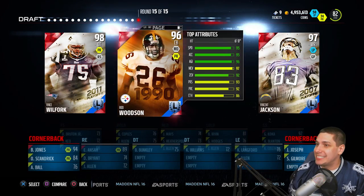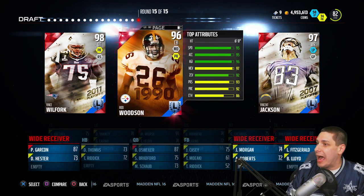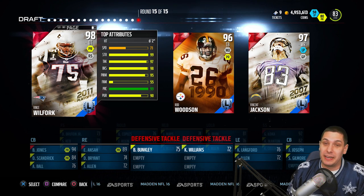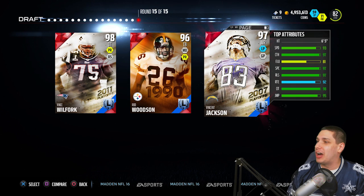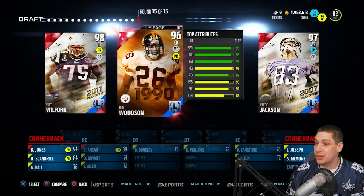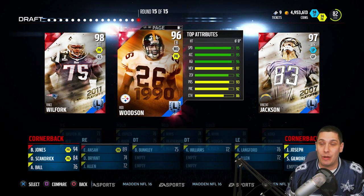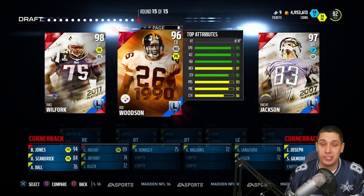Last but not least, the championship round — the legend round. We've got Vincent Jackson at 93 speed, Rod Woodson at 95 speed, and Vince Wilfork coming in pretty slow at 71 speed. So we're going to get our fifth cornerback. I wish we could have gone with Vincent Jackson — I love this card for aggressive catching — but Rod Woodson is going to be a beast cornerback for us. We've got five corners, and we're actually going to be able to run some quarters defense and maybe make some plays defensively.